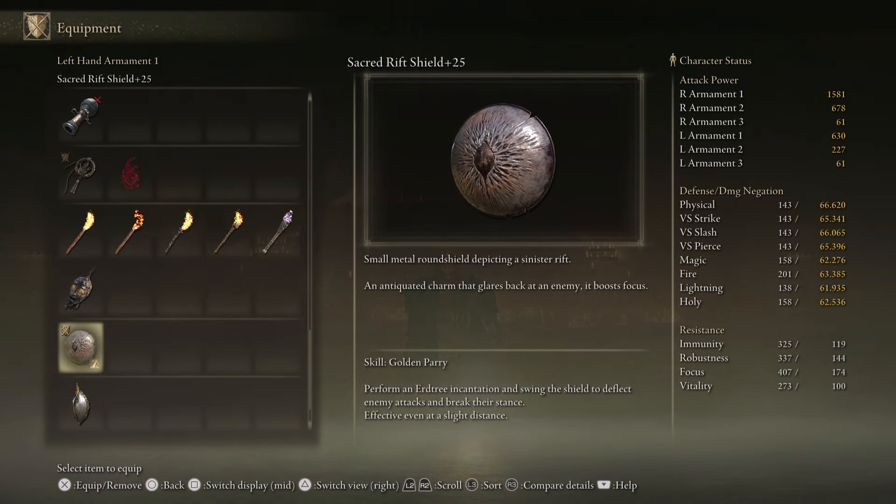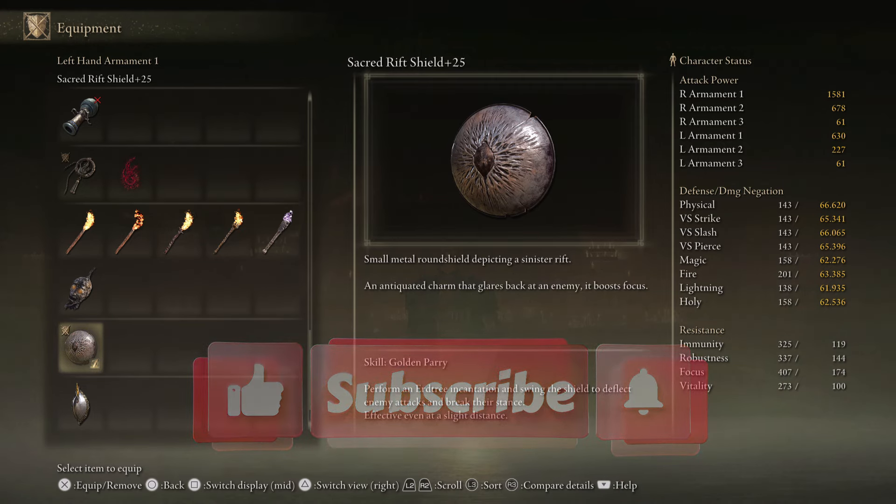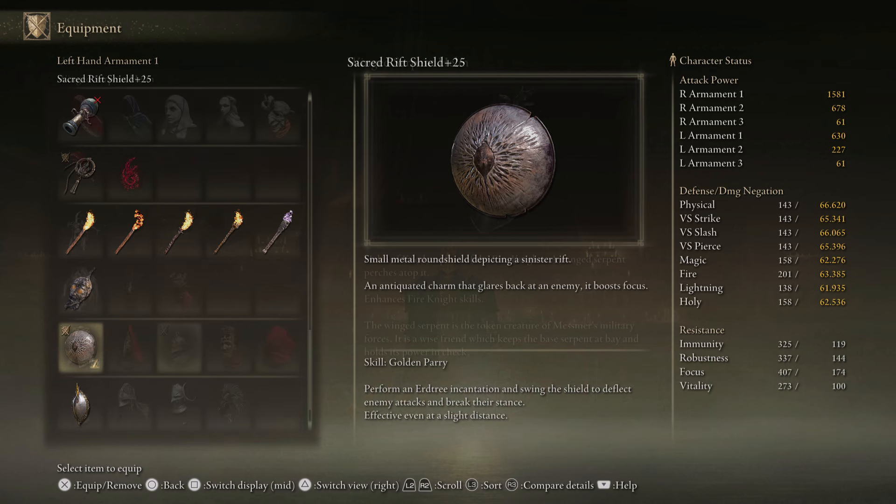This build will be relying on parrying to a certain extent, but if you don't want to go into the trouble of parrying, you can always just block or two-hand the Spear and go in raw. I'm using the Sacred Rift Shield plus 25 with Golden Parry because it has the best frames for parrying and it also adds some passive defenses against Madness. The Buckler will also do, but please just go for a small shield — they're by far the best choice for parrying. Pair it with Golden Parry or Carry on Retaliation for the best results.